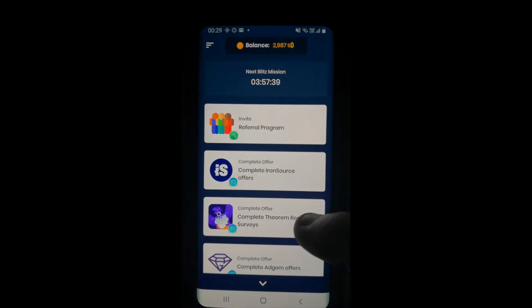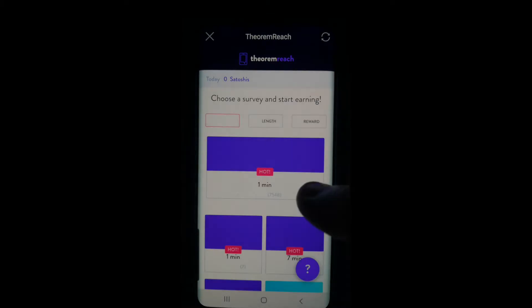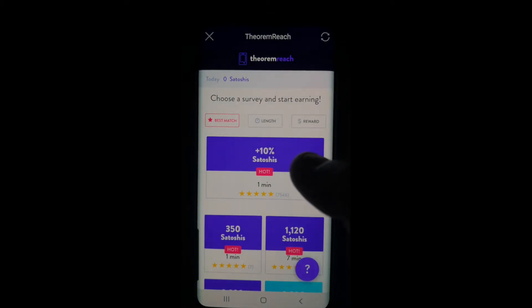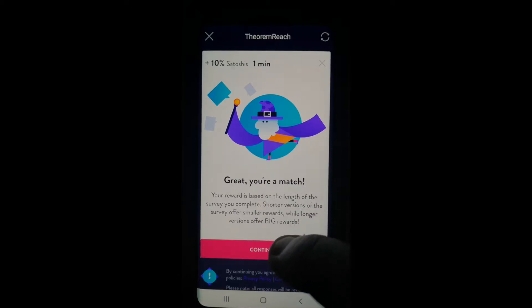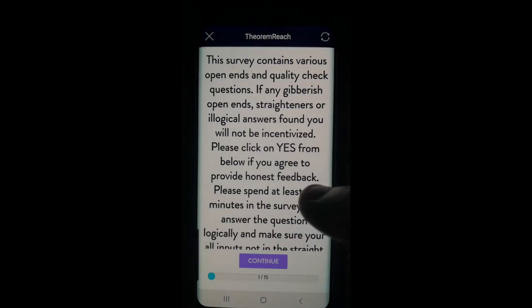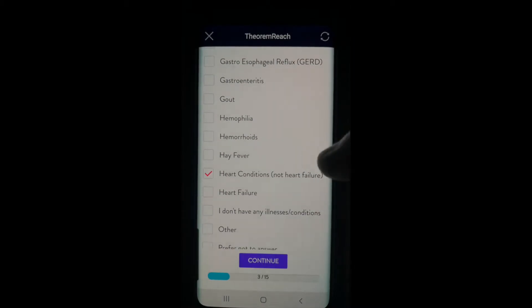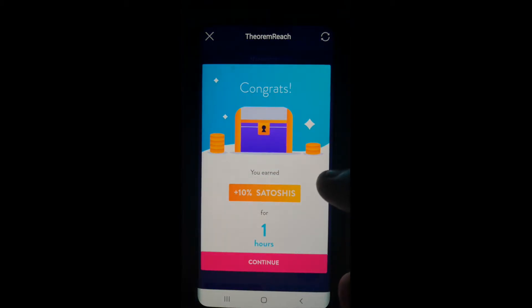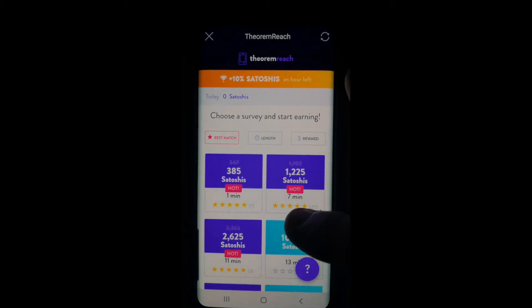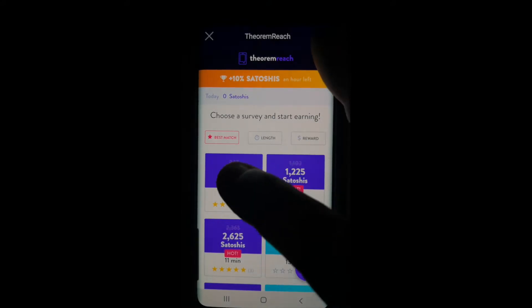This is the one I like to do — it's basically surveys. Even if you don't get accepted for the survey, you still earn something. So we've got plus 10% — let's do that. Great, you're a match. So now I've got 10% extra Satoshis. I'll pick the ones here that are high values but low minutes. There's one there — Frigliet of Fast Toshi for one minute. Let's do that one.